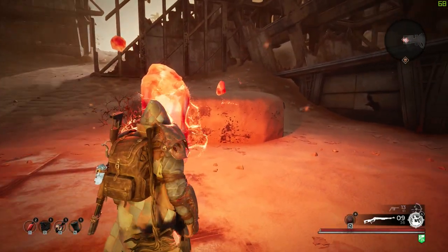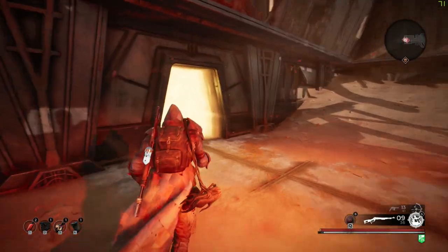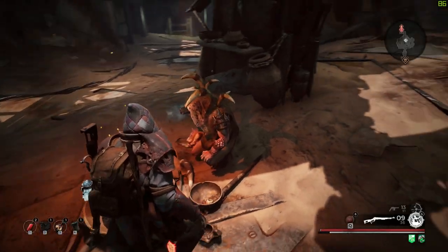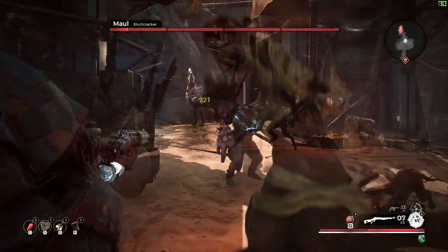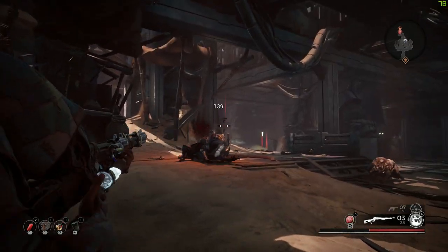Start by heading over to the Scouring Waste checkpoint in Rahm and then enter the Stalker's Den dungeon. Once inside the dungeon, find the guy with the dogs and shoot him to start the boss fight against Maul. Defeat Maul to get the control rod item.